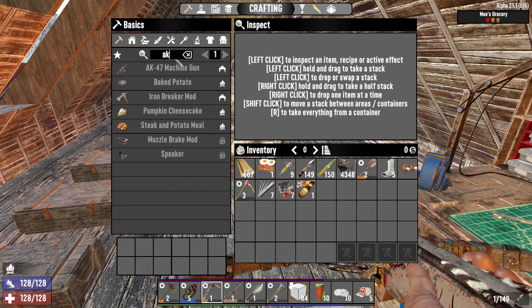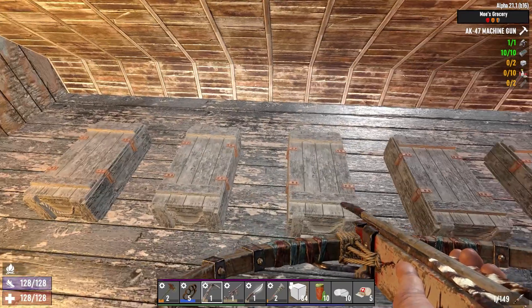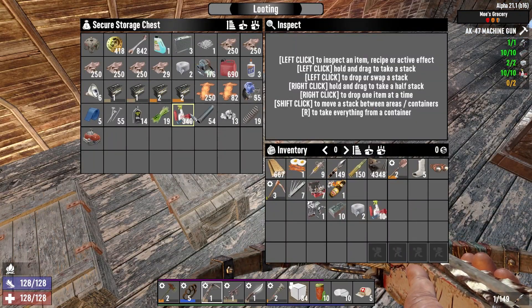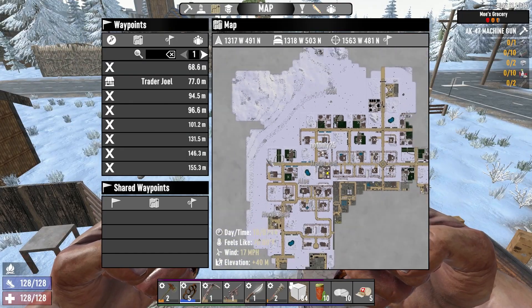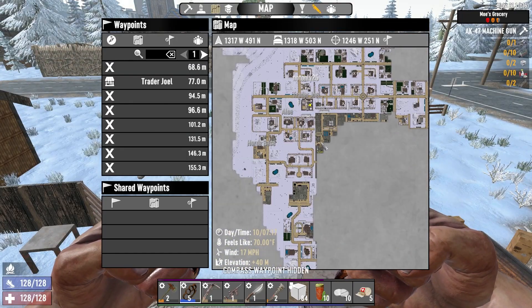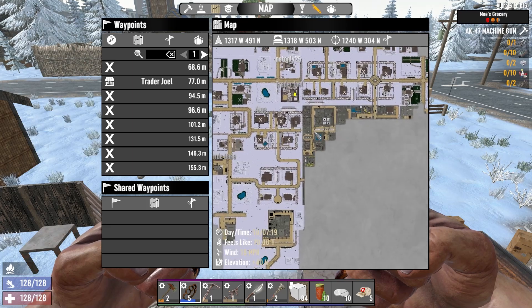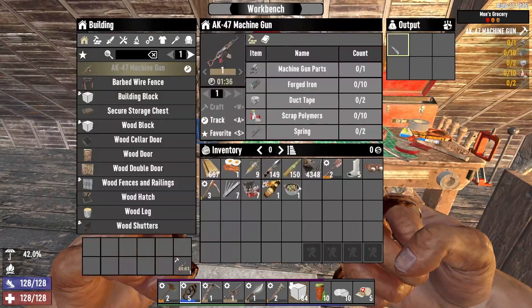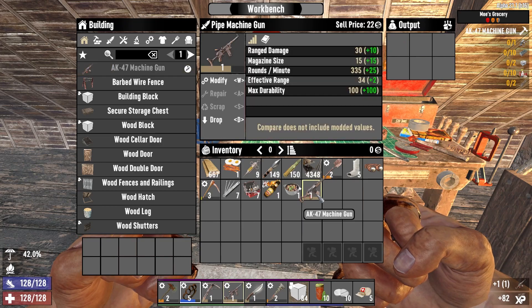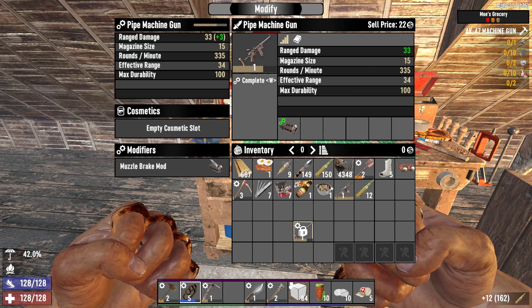One more thing before we go — AK-47. I just won machine gun parts. It's just 10 forged iron, two duct tape, 10 polymer and two springs. By crafting that AK that's going to be a nice upgrade. Let's make a plan for today — we've kind of gone all the way over here and need to either start working south or just work on downtown. I'm leaning towards a bit of downtown action. We'll aim for here and see what these POIs are. The AK is 10 more range damage, 15 higher magazine size, 25 more rounds per minute, plus two effective range and plus 100 durability — all round a win.